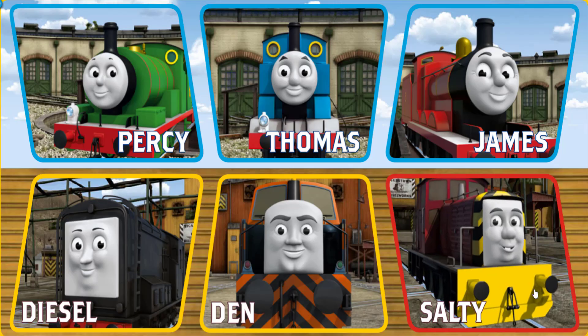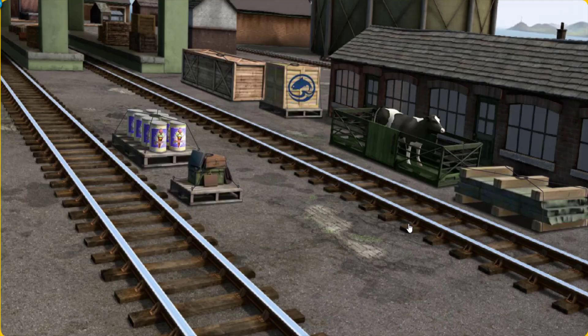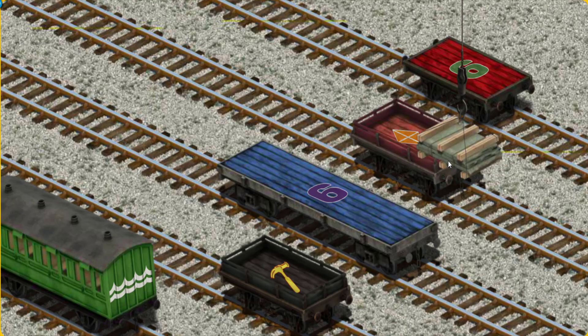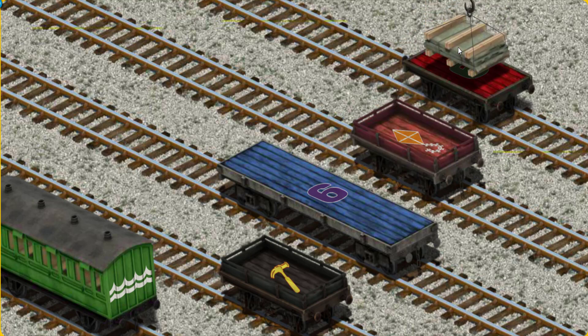Play again. It's a busy day at Brendam Docks. Thomas and his friends have many deliveries to make. Choose who will make the next delivery. James, Salty, Den. Salty must deliver the slate to Farmer Trotter's farm. Show Cranky where the slate is. That's it! Let's lift and load. Now the cargo must be loaded. Help Cranky find the correct flatbed. You found it!